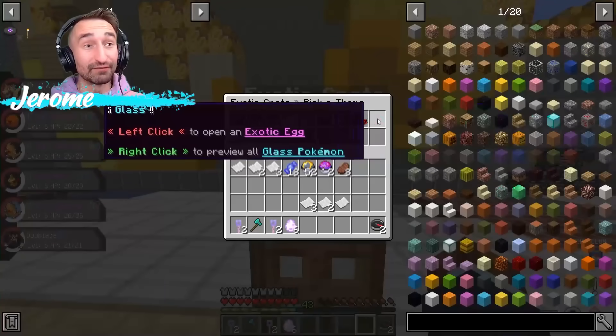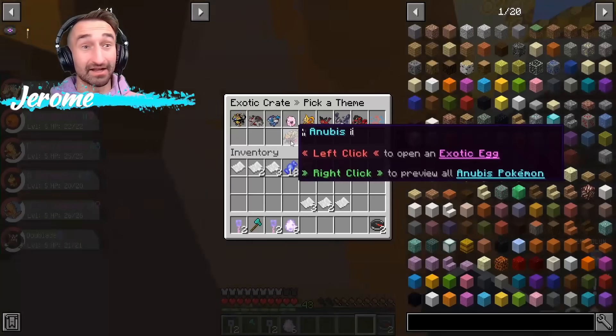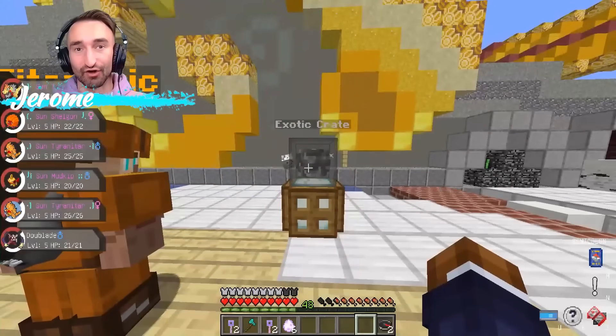So in the exotic crates, there are 12 different categories, ranging from Egyptian, Magical, Sun, Rocket, all the way down to Ben 10 and Cosmic. So there's a lot to choose from.